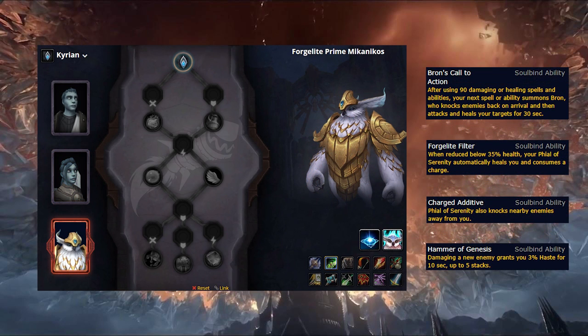Last up is Mikanikos, who definitely appears to be the weakest of the bunch for Vengeance, providing a boon when you cast 90 abilities, but as I've mentioned in previous videos, this can be annoying due to the knockback attached to him as it's somewhat uncontrollable. Mikanikos can also attach a knockback to using Phial, or cause Phial to auto trigger below 35% health, but again these two abilities are quite bad for tanks as you would normally want to use Phial for specific events such as bleed dispels. On his final row, he has Hammer of Genesis, which is a solid haste boost for the start of pulls in Mythic+, but it finds itself lacking in most raid fights.